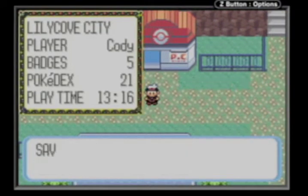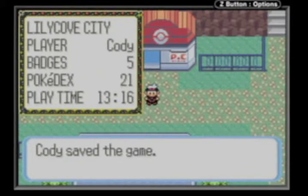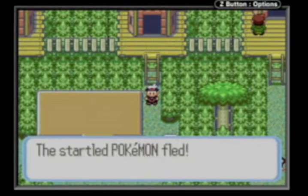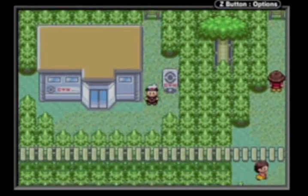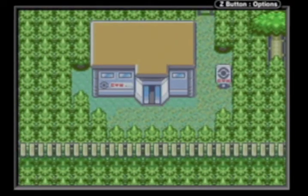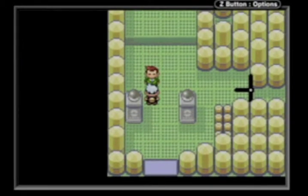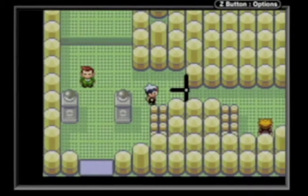I'm going to Fortree City — we can finally fight that gym leader! Right here in front of the gym there's another NPC but they flee. This gym — I'm going to fast-forward through it and we'll be fighting the gym leader in the next episode.